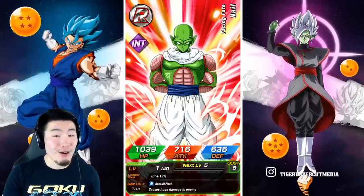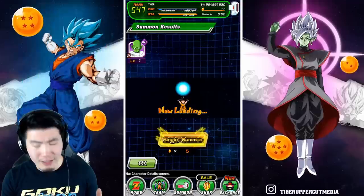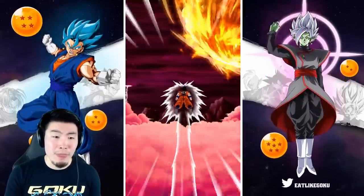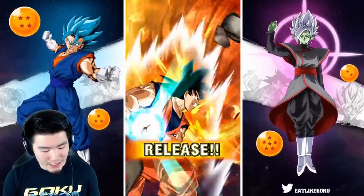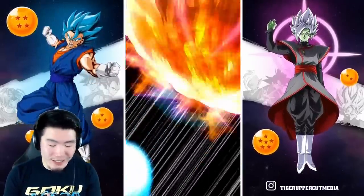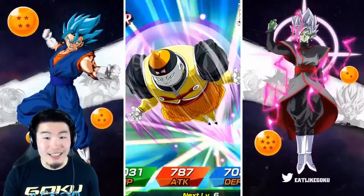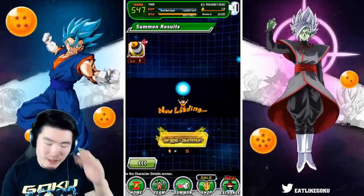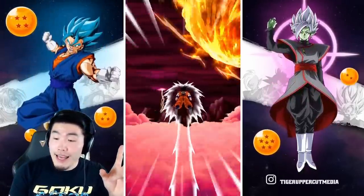We got Nail again — that means we're gonna get some fire because Nail is a sign of good things to come on this banner. Then 18 and Goten. Goten, all you had to do was show up with Trunks and we would've been good, but you showed up with 18 which makes no sense. And we got an R Android 19. Two more singles, and that'll be that.